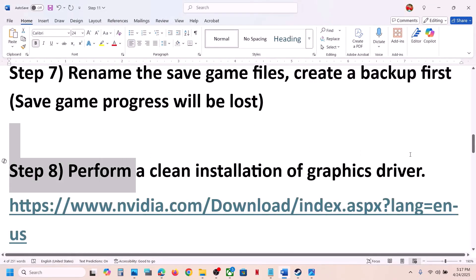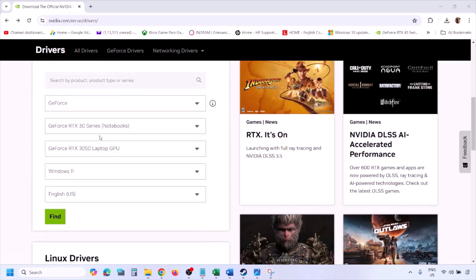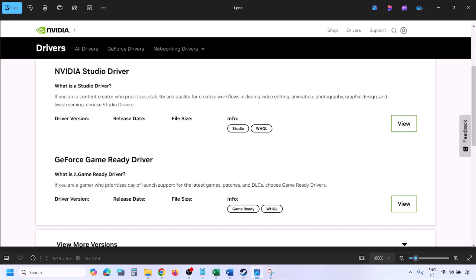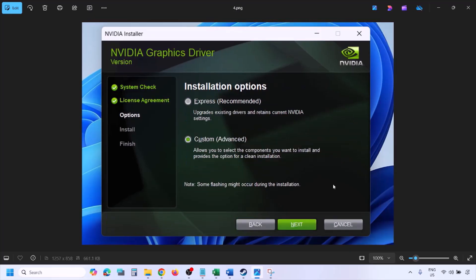The next step is to perform a clean installation of your graphics card driver. If you have an NVIDIA card, go to the NVIDIA website; if you have an AMD card, go to the AMD website. On the NVIDIA website, select your graphics card from the list and select the correct operating system — Windows 11 or Windows 10. Click Find, then click View, then Download, and let the download complete. Run the exe file and click Agree and Continue.